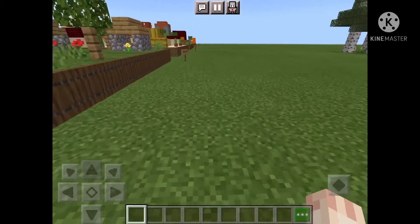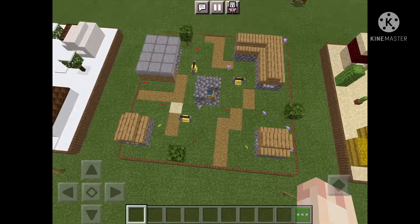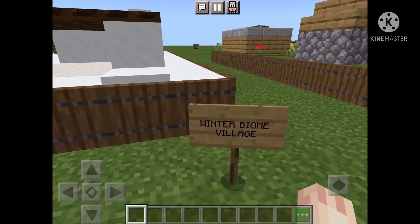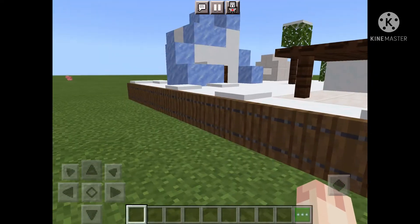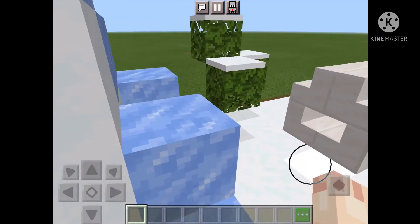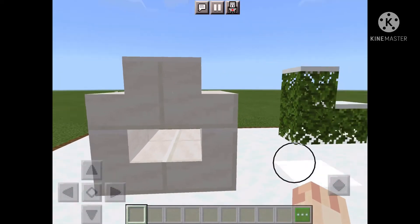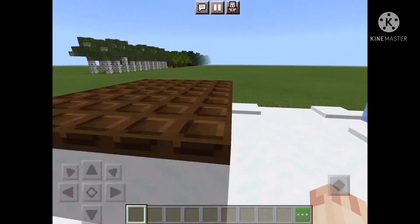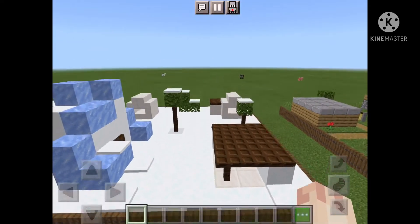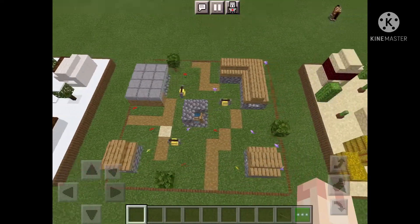Next is the winter biome — wait, I forgot to do an overview on the normal village. Let me do one right now. Nice! Okay, next one — winter biome village. Oh my gosh, I'm in love! This is my favorite one. I love winter, winter's like my thing. Then the igloo, the little house, this blacksmith-type thing, and the snow on the leaves — it's so nice!